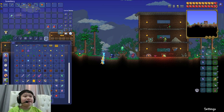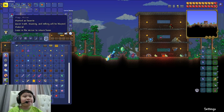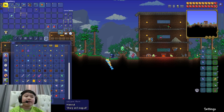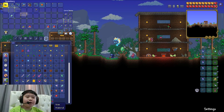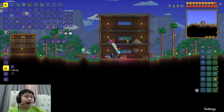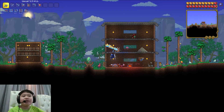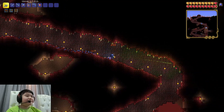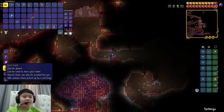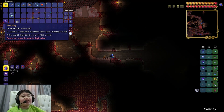I made a trip to the jungle recently off-camera to gather materials we'll probably need when crafting the Zenith. For the void bag we need jungle spores, tissue samples, and bones. You can't craft it at a regular workstation — you craft it at a crimson altar, and there's one right here. Void vault and void bag — crafted!